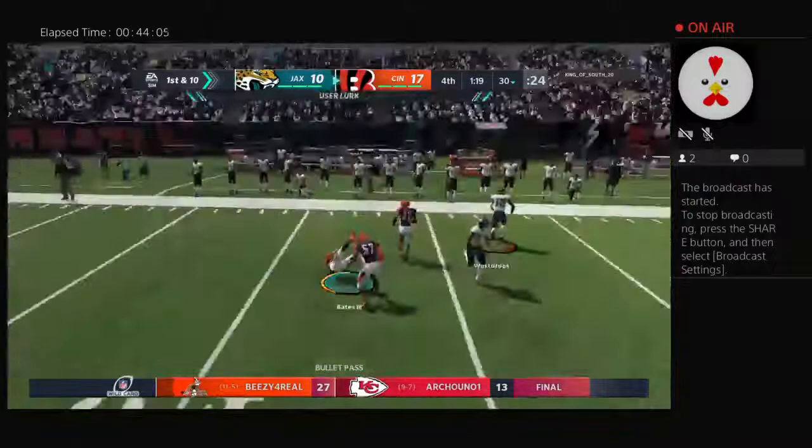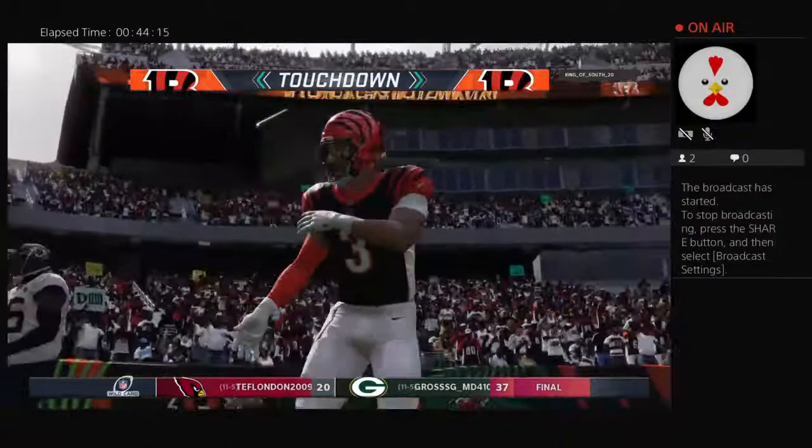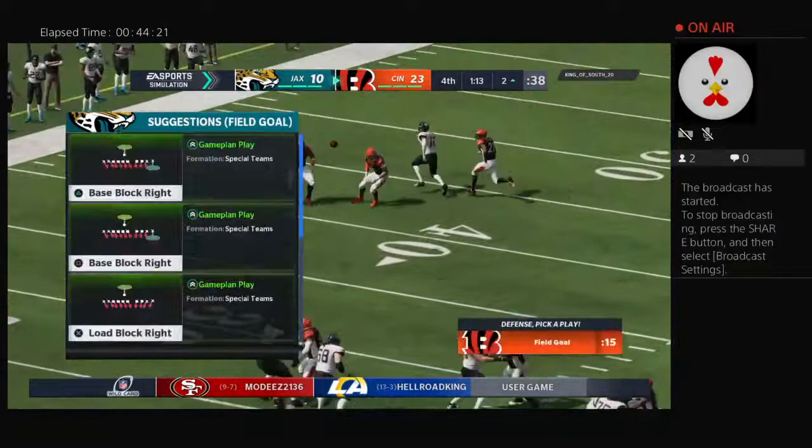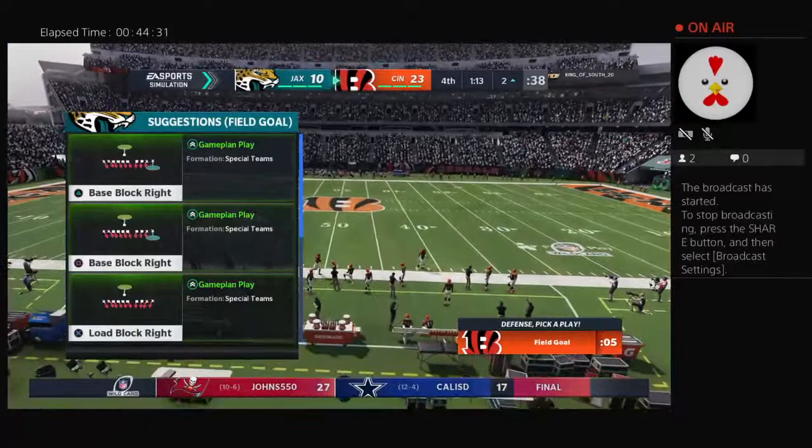They'll look to throw — and a crusher there as it's intercepted. Picked up by Jesse Bates. There he goes right side — and he will bring it back. It's a pick six for a Bengals TD! That's a ball he would like to have back — it lands right in the lap of the defender and he doesn't have very far to go before he gets to the end zone, and he got there in a hurry.